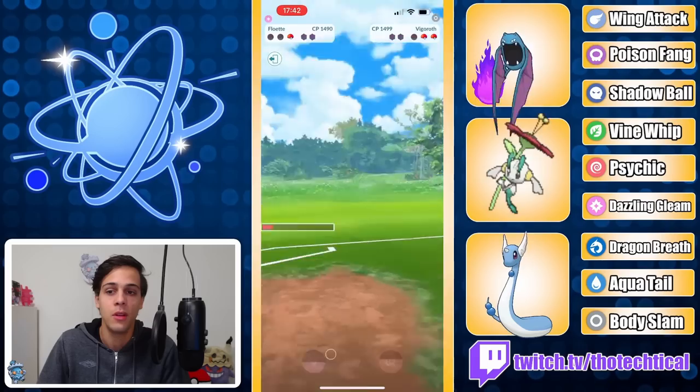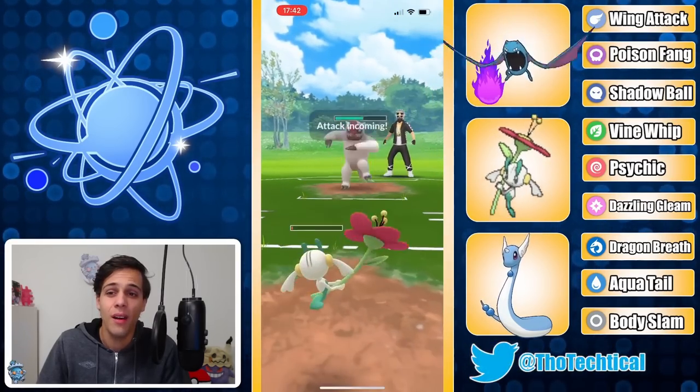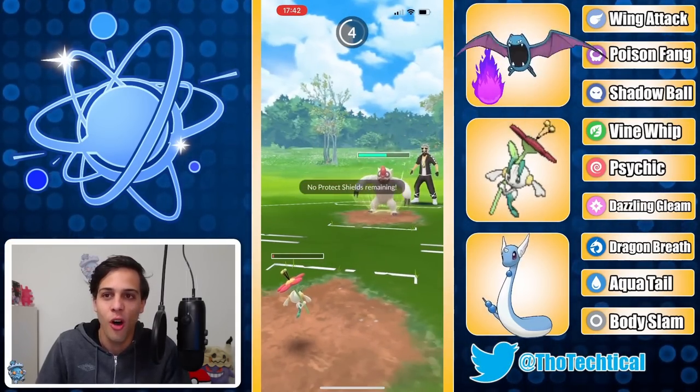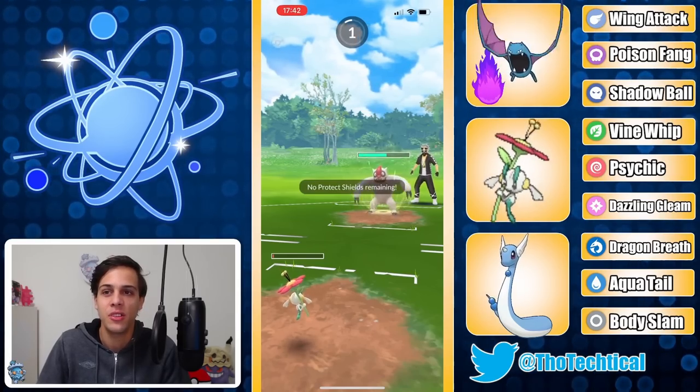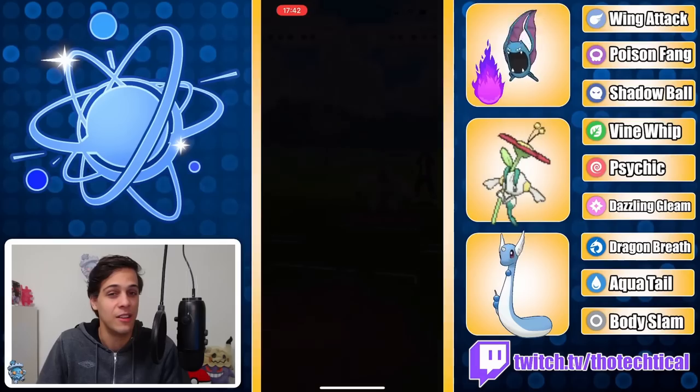That'll put Floette deep into the red. Are you gonna get to a move? You actually almost reached that Dazzling Gleam, which would have certainly knocked out — but CMP tied with the Body Slam, so Floette gets taken out. GGs.